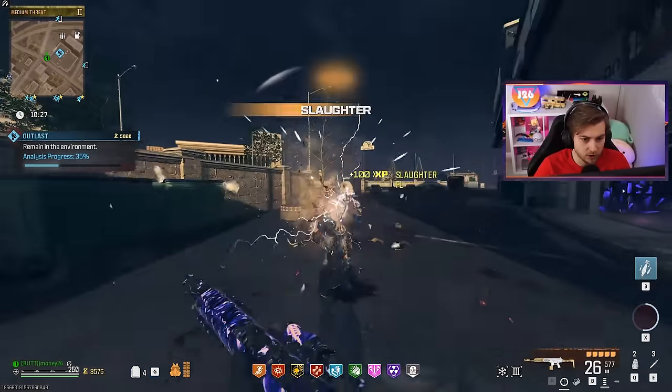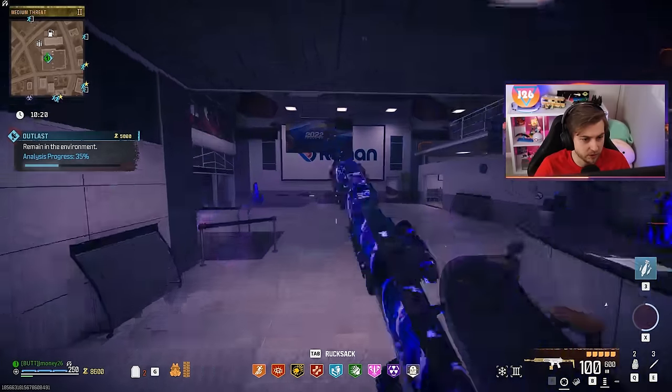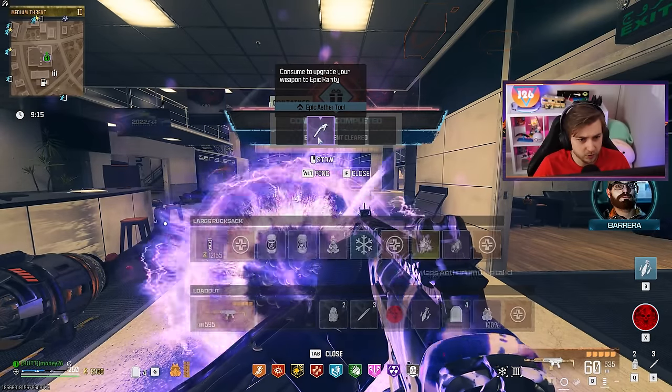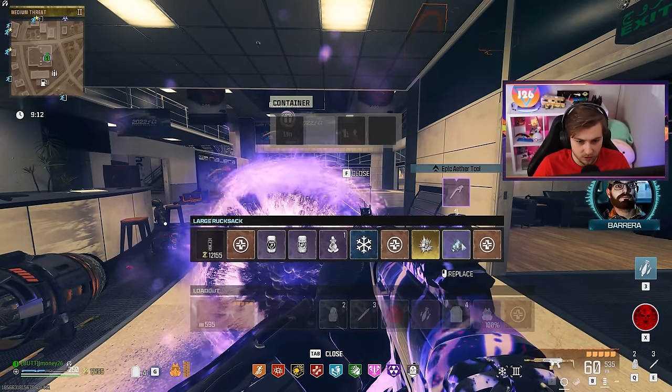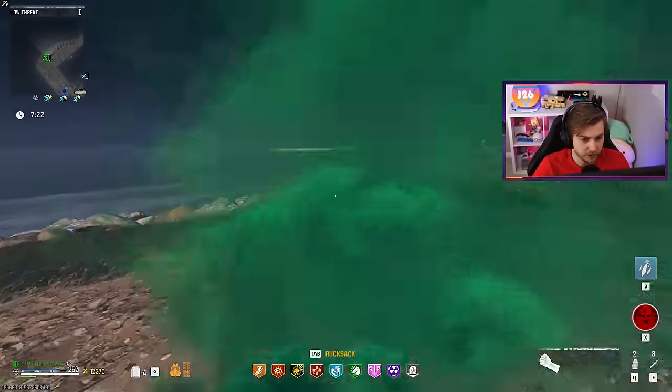That might have been a little too long, especially with Deadwire going off — this might not be the move for this challenge. Maybe we have to go do an X-Fill. Let's go ahead and finish this contract up. A Pack Three crystal and an epic Aether tool — that's the best loot I think I've ever gotten from a Tier 2 contract.